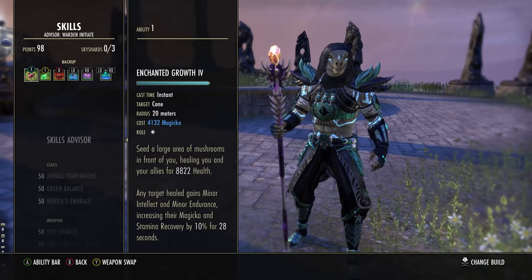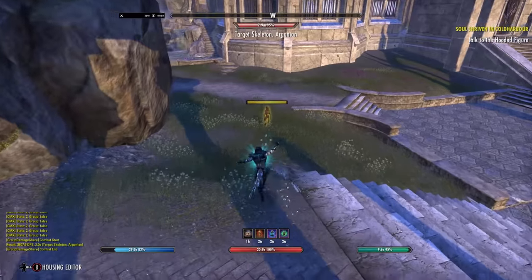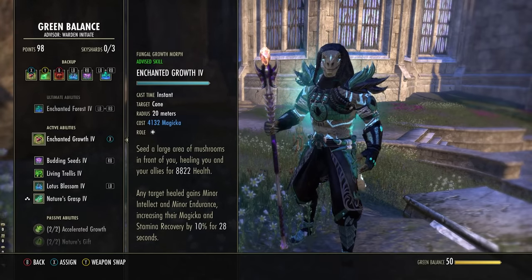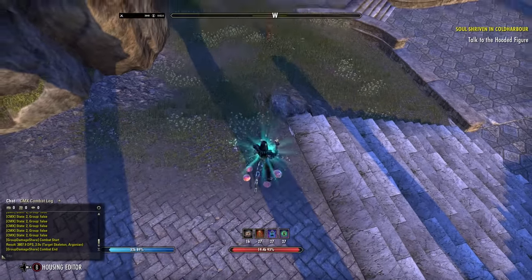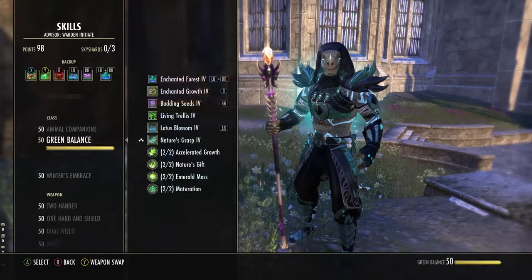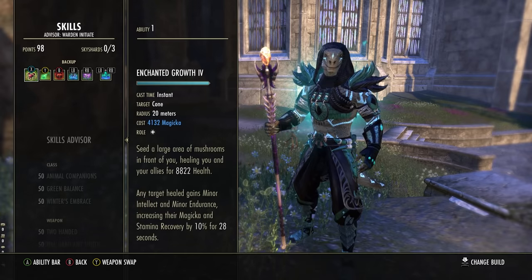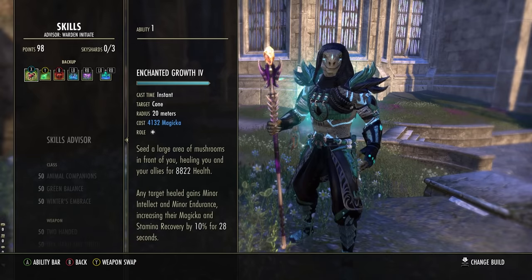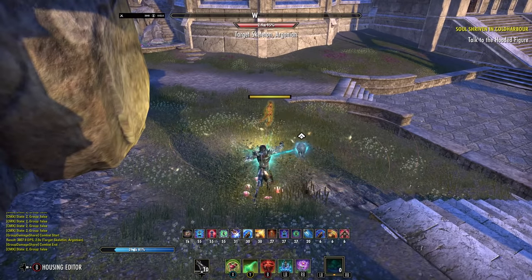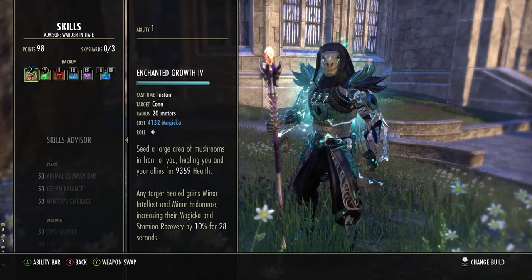Next is Enchanted Growth in the Green Balance skill line — first ability to unlock, morphed from Fungal Growth. This is a conal burst heal — the closer you are, the tighter the cone. Above all, this is a group buff: it gives Minor Endurance and Minor Intellect, increasing Stamina and Magicka recovery by 10%. So while keeping up your Betty, Combat Prayer, and resistance buffs, fire this at least once every 20 seconds. The duration is actually a lot higher than normal due to our gear, which we'll explain when we get to gear.